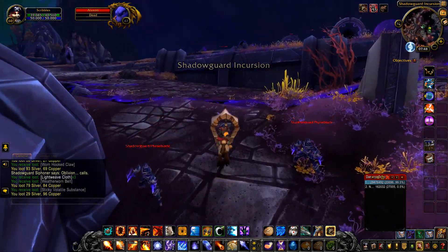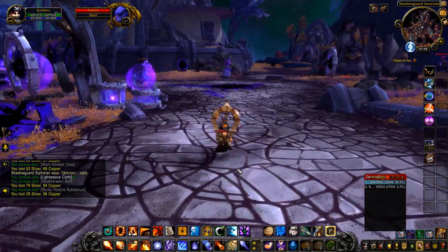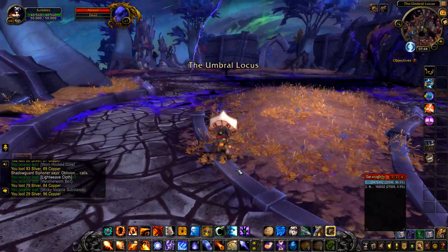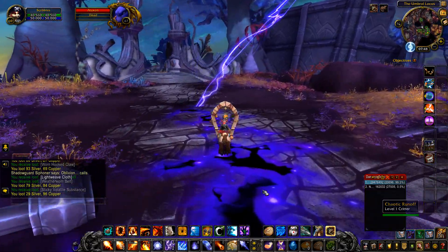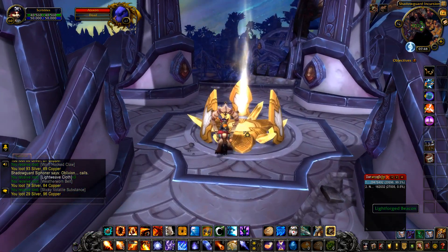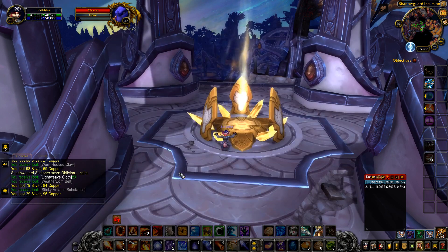Let's head back to the Vindicar. Go see if that other rare mob - the one I used to farm or look for - has appeared. The Umbral Locus. Here's the Lightforged Beacon teleporter. Where do we go for this one? Just here, wasn't it? Or we could go here. I don't think it matters too much.